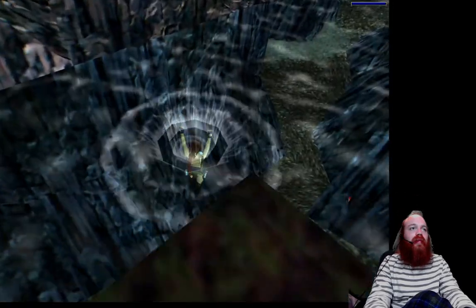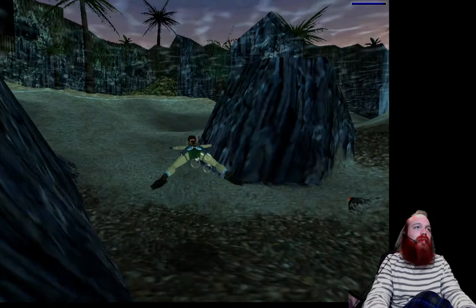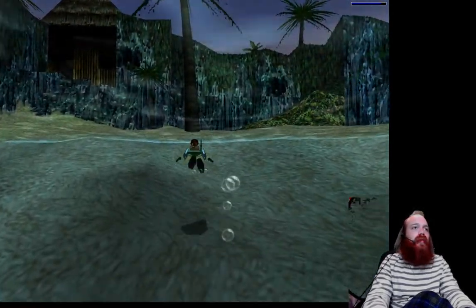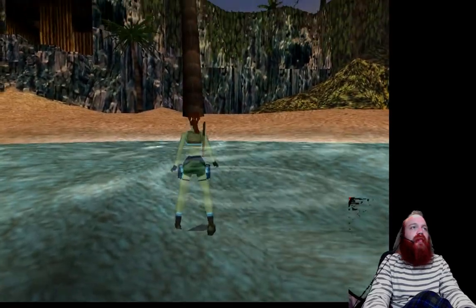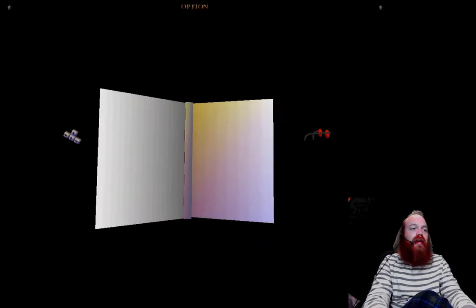Then go ahead and turn around and swim back in the water. When Lara comes to shore, there are two different ways you can go: there's a shortcut way and then there's a main way. Let me go ahead and save the game real quick — I'm going to do the shortcut for you guys.